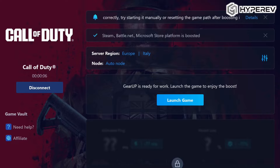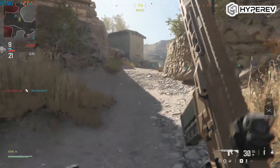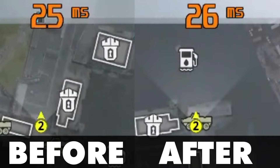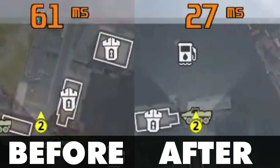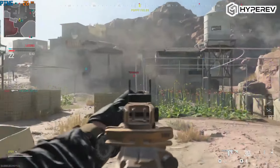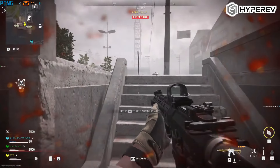First up, Intelligent Server Selection. With Hyper Rev you can automatically connect to the best server available, ensuring smooth consistent gameplay. Just look at this clip. On the left, the game is running on a regular connection, and on the right, it's boosted by Hyper Rev. The difference? Fewer lag spikes, smoother gameplay and overall a much better experience. No more worrying about unstable servers or random disconnections. But the biggest difference is the ping, and as you can see it's much lower on the right side. This means the delay is lower and that you'll see enemies earlier and be able to react quicker, which can give you a big advantage.